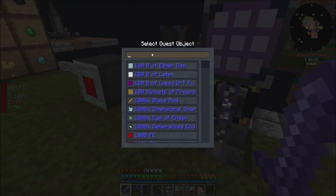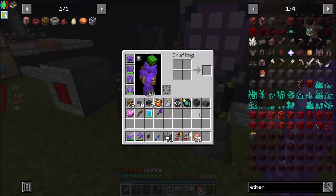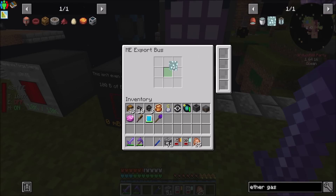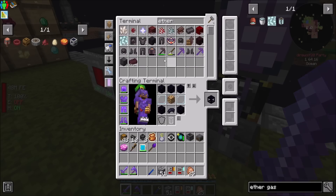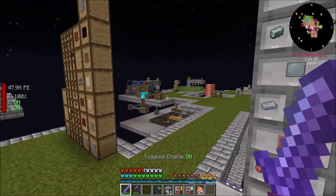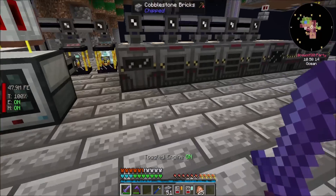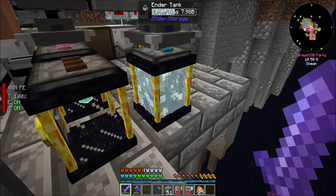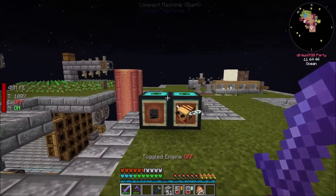So what I'm going to do is switch this guy to Ether Gas, checkmark him, and then we can throw down this guy with some Ether Gas. That should be cool. We'll just keep an eye on it - I'm assuming what will happen is that it will eventually fill up, because we don't have a huge buffer of the Ether Gas. I forget exactly where it was sitting, but I think it was somewhere down here. The Wither Farm should be taking care of that for us - let's go check on that, actually.